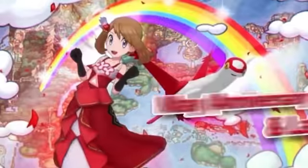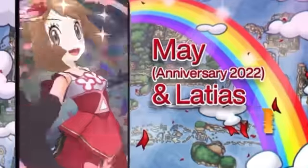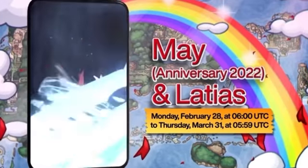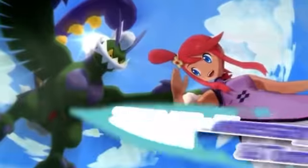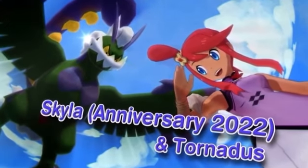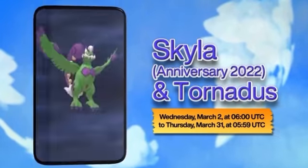Starting tomorrow, May and Latias arrive, with May in a special outfit. This Sync Pair can turn the Field of Play into Psychic Terrain, powering up all Psychic-type Sync Pairs. Skyla and Tornadus also debut, with Skyla in a special outfit. This Sync Pair can turn the Field of Play into a Flying Zone. They're skilled at supporting Flying Types and using interference against opponents.